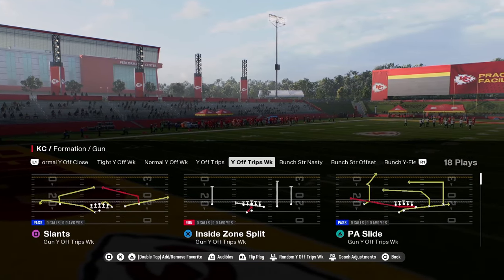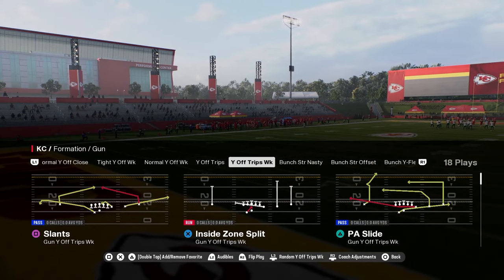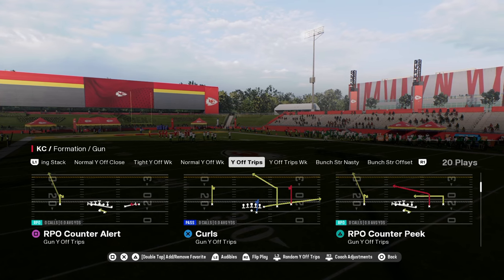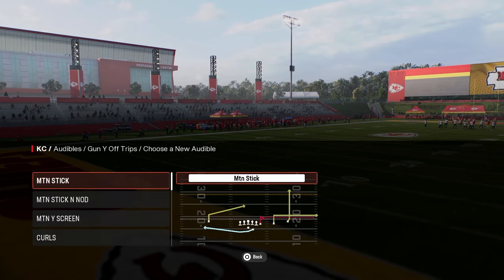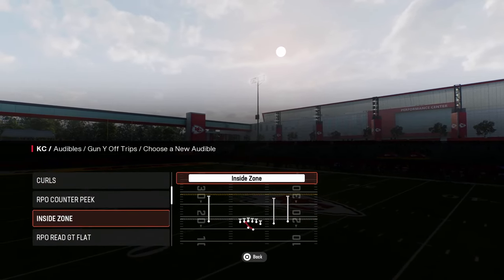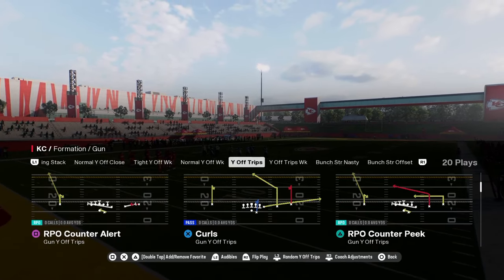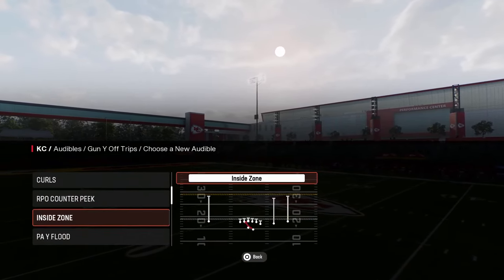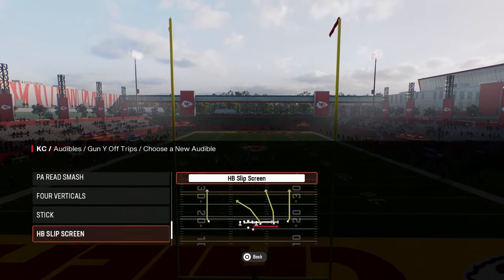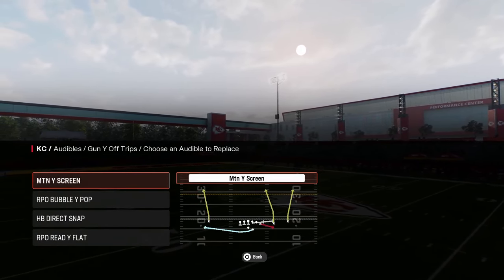The Wild Trips Weak formation has some unique post routes and goal line concepts. The Wild Trips formation features motion plays like motion wide screen and RPO Counter Alert. We'll set some audibles: RPO Counter Alert, motion wide screen, direct snap — which is actually pretty good — and RPO Read Flat. I like the RPO Read Flat the best. We'll also put in RPO Bubble Plot, giving us some bubble in this scheme.